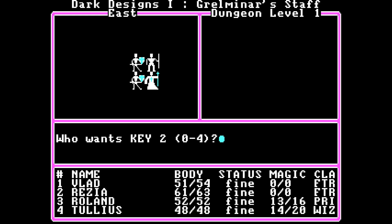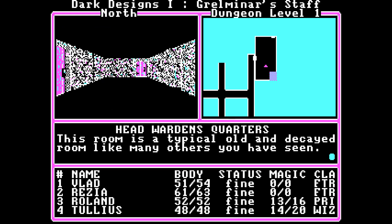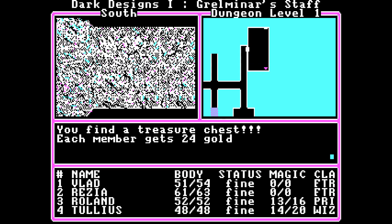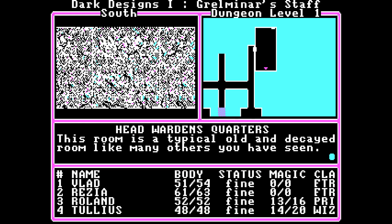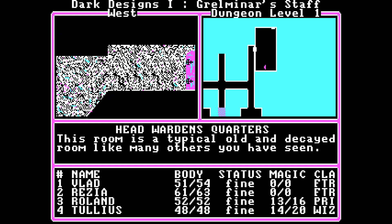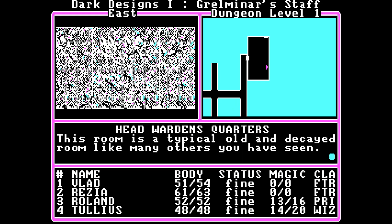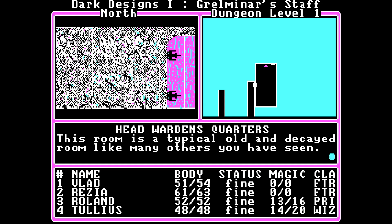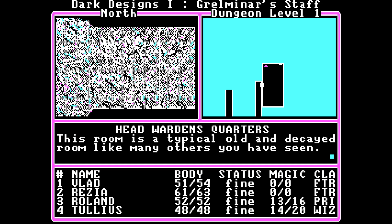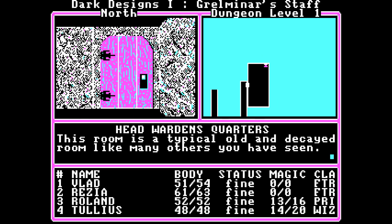16 experience. We have Key 2 now — that was here. So how about Rezia, you take Key 2. There's a thing here — it's another treasure chest. Position saved. I wonder what Key 2 is for. Typical old and decayed room. Before we go back up and try to find a thing for Key 2, we're gonna keep exploring here downstairs. See if we can find some more stuff. I'm a fan of fully mapping floors before moving on.